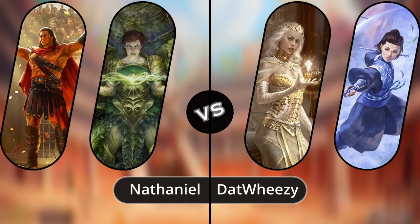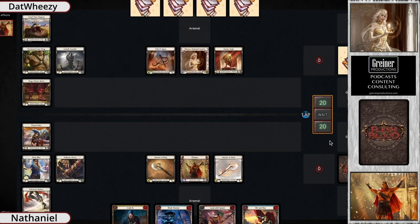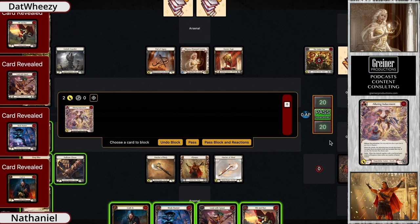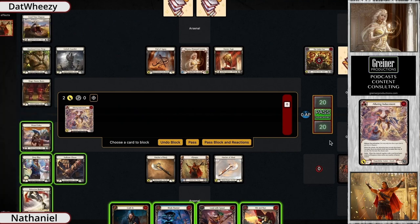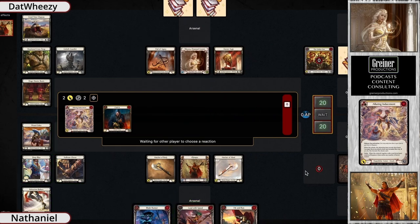Here we have the Shiana into Olympia game starting. Shiana is a hero that you can utilize any specialization in any hero's world, so very happy to see Shiana in this Clash game. Clash is very big on specialization, so it's cool to see a Shiana being played. Nathan went ahead and piloted a lot of Olympia in our last Clash Bash, so if you missed those go check those out.